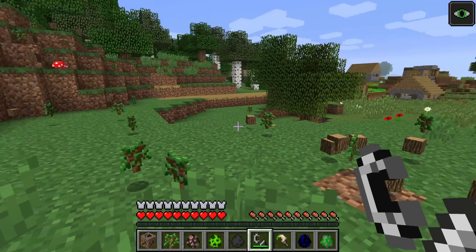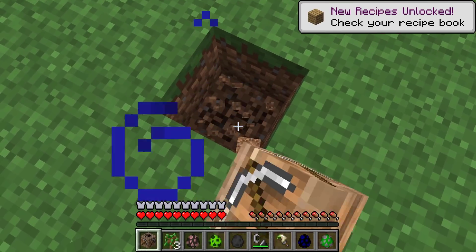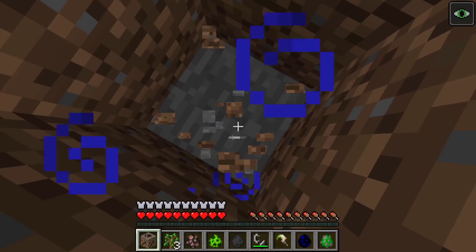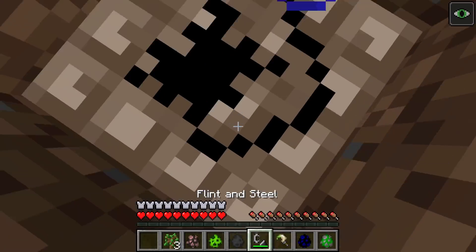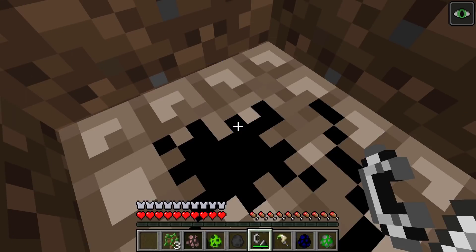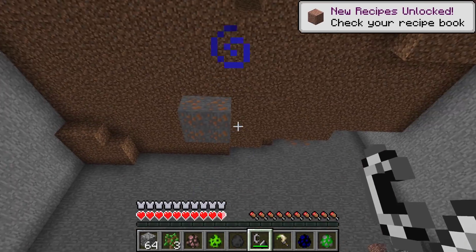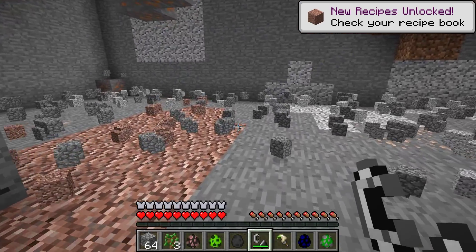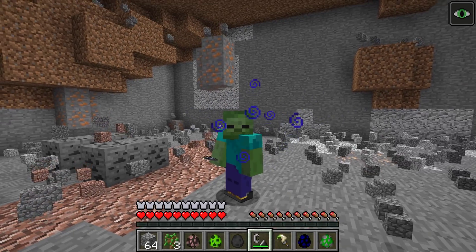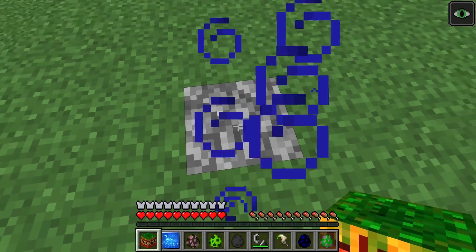If we dig down a little bit and find stone, let's do the miner's delight — light it and see what happens. I think it's going to mine away all the stone blocks. It did a massive area! But I'm not really sure what I'm going to do with all of these cobblestone blocks. Let me block it off so no one falls down there — now I think we're pretty safe.